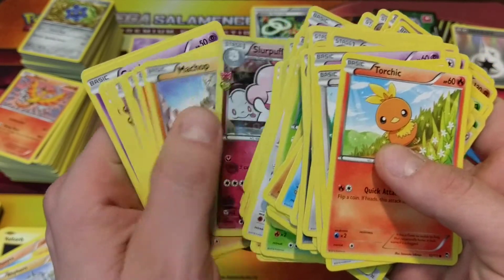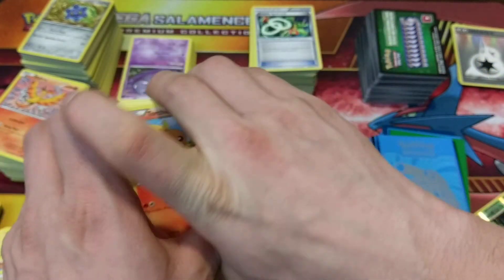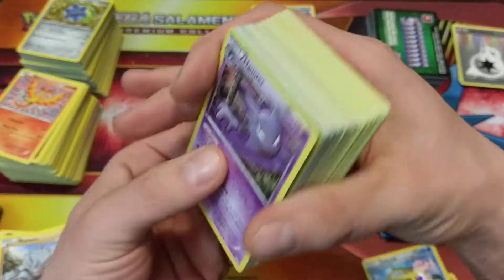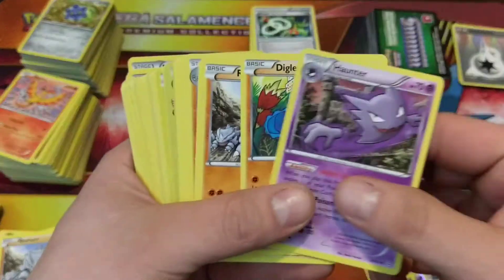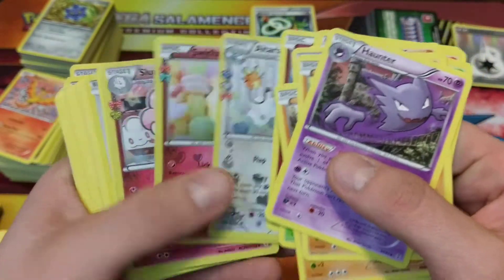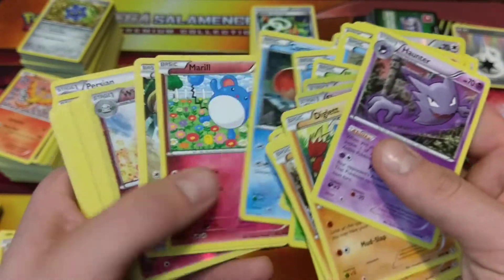All together it was about a thousand cards including the trainers and energies and everything, so we picked up all that stuff. We'll just try to get through this relatively fast, but a lot of the stuff I would say we already have. It's a lot of Generations, Roaring Skies, Ancient Origins - what else do we have - Primal Clash in here.